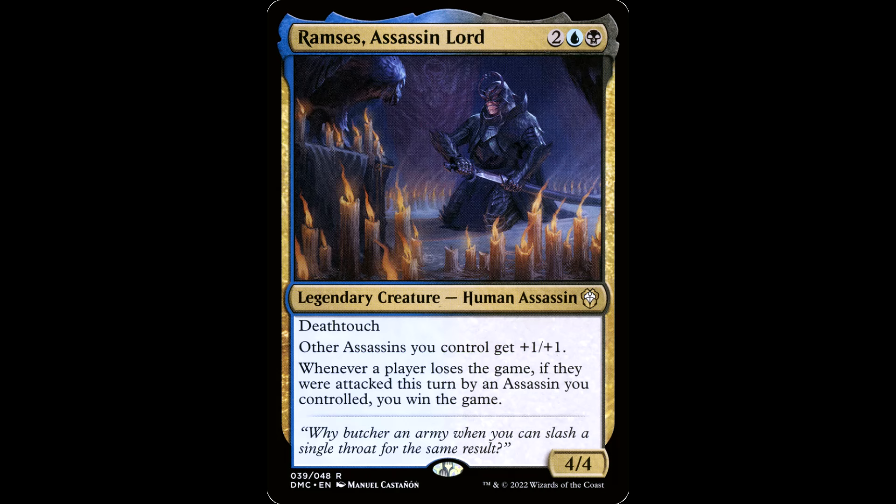Ramsey's Assassin Lord. Two blue and a black for a legendary creature — Human Assassin. It's a 4-4 with Death Touch. Other assassins you control get +1/+1, but that ability is a trap, my friend. Whenever a player loses the game, if they were attacked this turn by an assassin you controlled, you win the game. And this guy's an assassin — that's it, that's all you need. Everybody else is playing Commander, but you're playing a different game. You're playing kill the weakest player with commander damage. The other assassins thing is just a trap. You go hard on one player to see if the table can stop you. It's risky business — if they don't have removal, you're done.